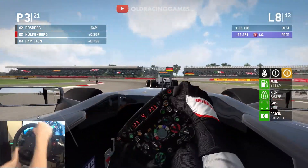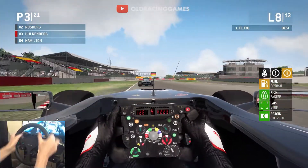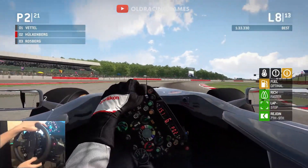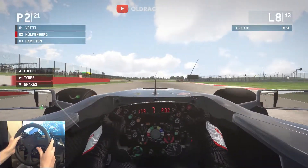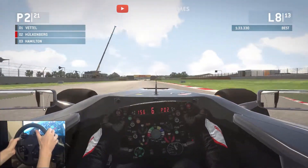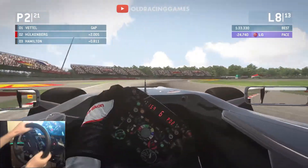We're in the DRS zone of Rosberg down the straight and looking down the inside through Luffield — not quite enough space to get through — then getting really excited on the throttle and losing a bit of time on the exit. But it looks like we're going to make an overtaking move into Copse, side by side through the corner. And yes, we've just done it — up into second place! So we've just got Sebastian Vettel ahead of us now. Not sure if we're going to be able to catch him in the time we've got left, but he's just two seconds up the road. Let's see if we can catch him before the end of the race.